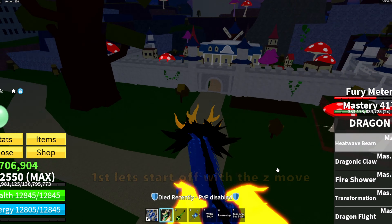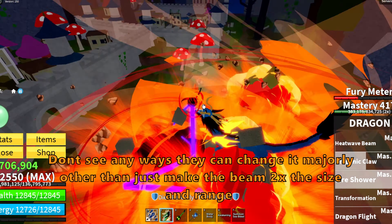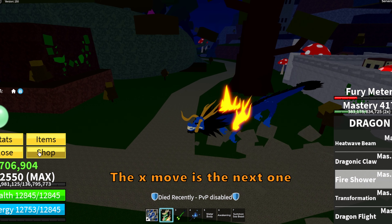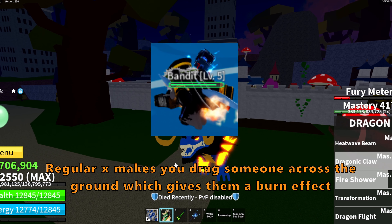First let's start off with the Z move. This is how it looks right now — it's just a beam with an explosion after it lands. I don't see any ways they can change it majorly other than just making the beam more precise.